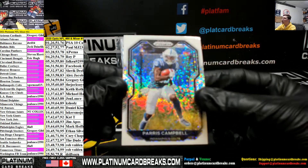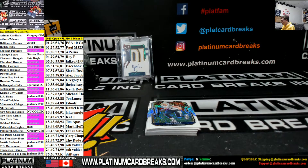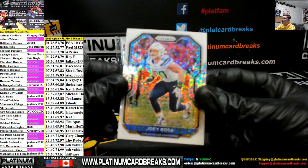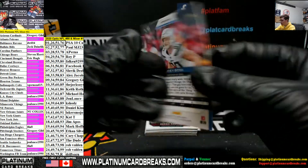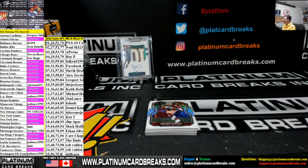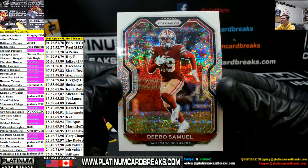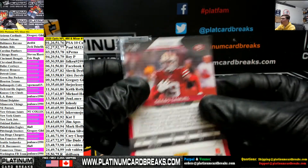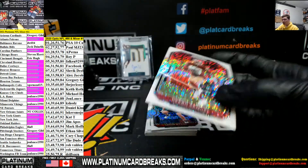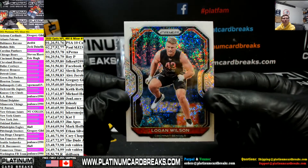Paris Campbell for the Colts, team spot, White Sparkle. Joey Bosa for the Chargers, number spot, 143, is going out to Jim. Contenders is tough, bro, but the value is there man — there's some huge hits out of contenders. Deebo Samuel, 283, going out to Alex. That Kelsey is slash 10, very nice. Logan Wilson for the Bengals, going to Eric, rookie.